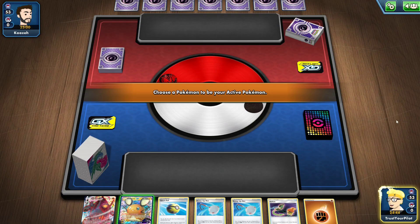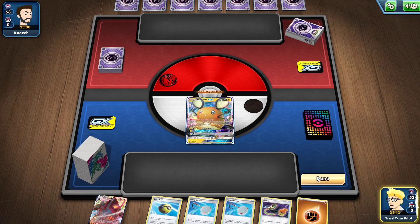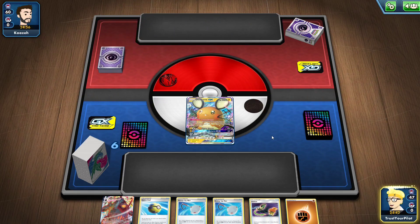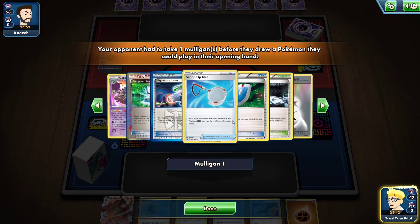Even in Expanded, my luck is exactly the same. I started going second. They don't have any Pokémon, so with the Psychic typing — they got a DCE, they got Hypnotoxic.